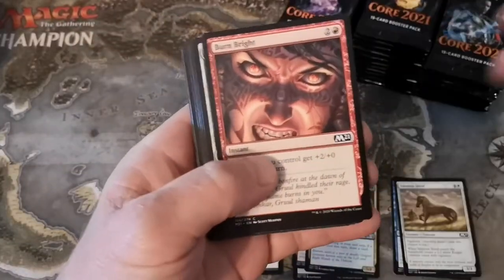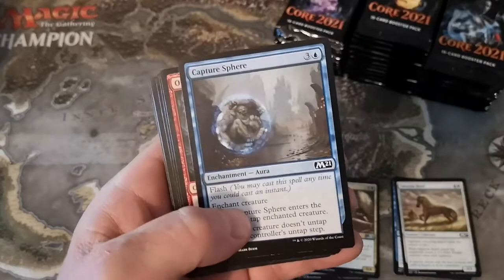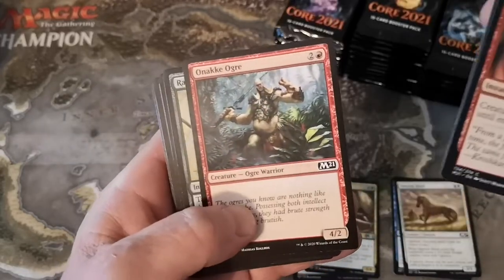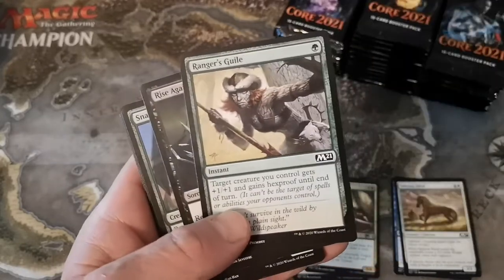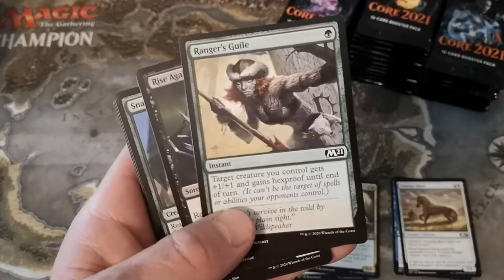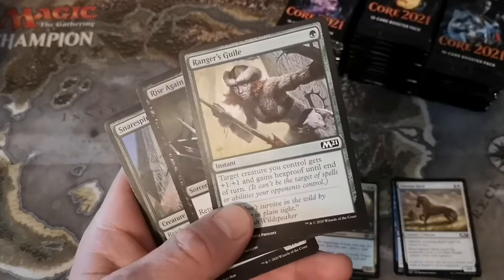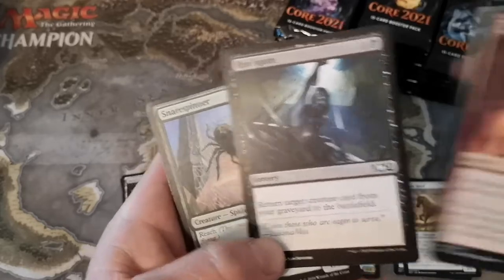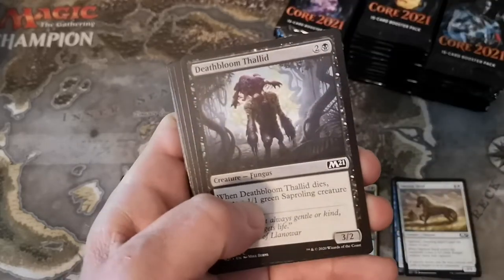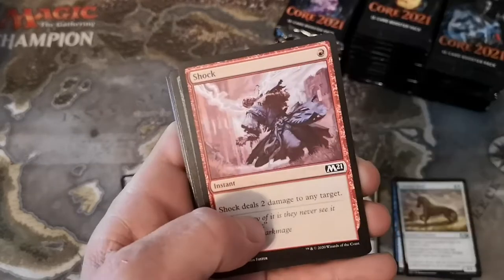Burn Bright, Rambunctious Mutt - that's a mouthful - Capture Sphere, cool classic Onaki Ogre, Ranger's Guile. I'm excited to have that card back - it's kind of like a hexproof almost. It does plus one plus one and hexproof for one green at instant speed - that's sweet. Rise Again, Snare Spinner, Death Bloom Thalid, Infernal Scarring, Shock.